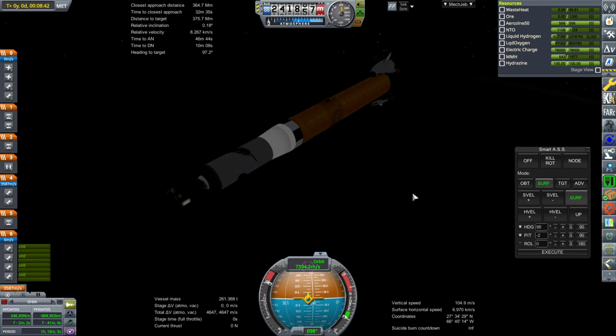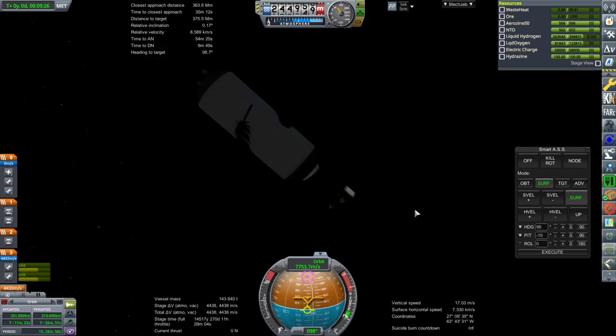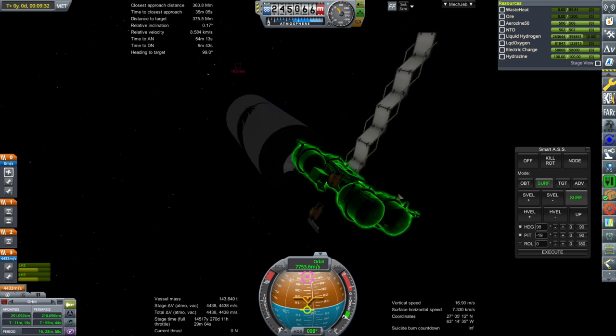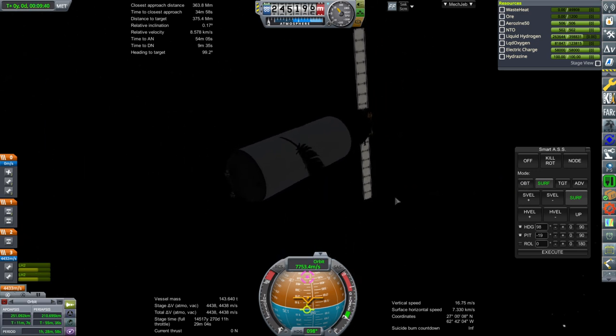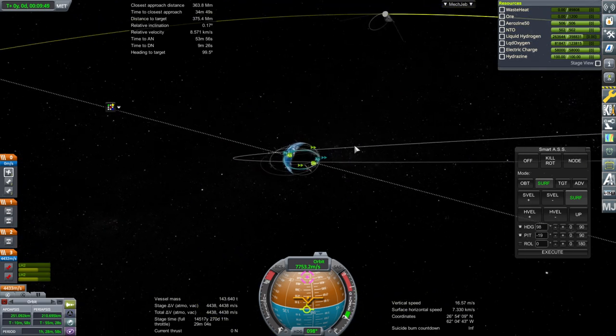Separation and ignition. 251 by 210. The game is auto-saving again. It's probably a good idea to extend the radiators now, considering we have reactors on board that are currently always on. Let's radiate some of that — though again, I need to fix how waste heat is being counted. It's one of those things.